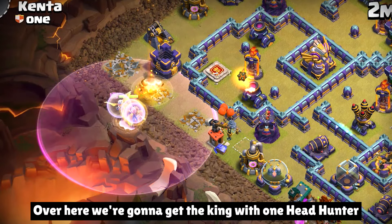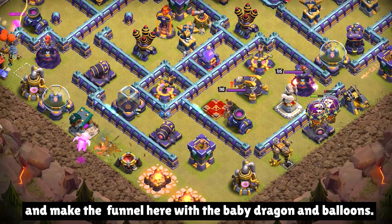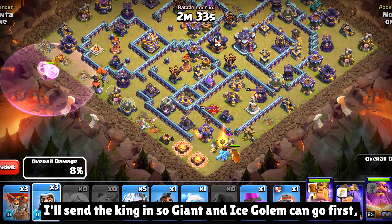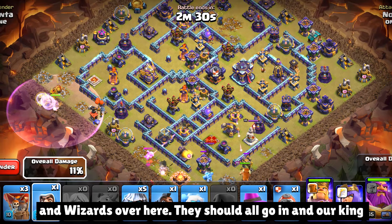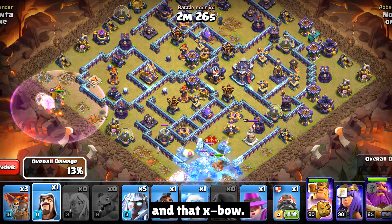We're gonna get the king with one headhunter — that will be helpful — and make the funnel here with the baby dragon and balloons. I'll send the king in so giant and ice column can go first, and wizards over here. They should all go in, and our king should go to this compartment.